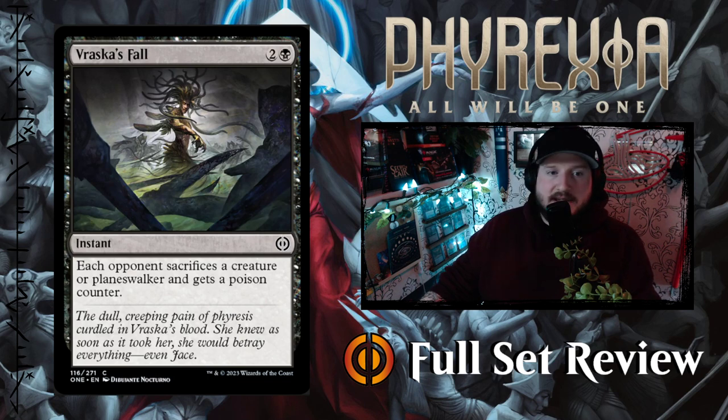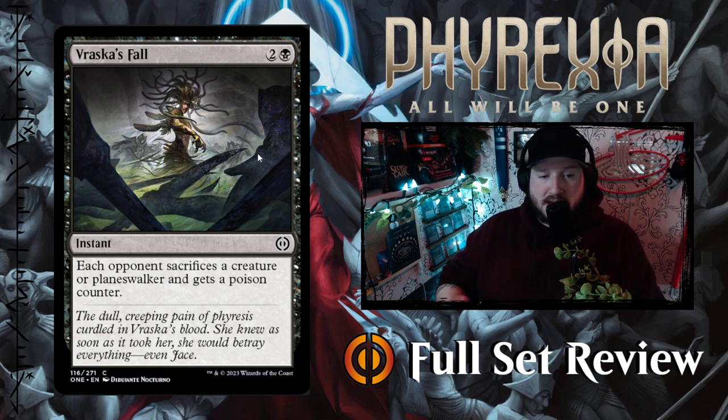Next up we've got Vraska's Fall — two and a black for an instant. Each opponent sacrifices a creature or planeswalker and gets a poison counter. It's not great, but it's a nice easy way to put poison counters on opponents if you haven't gotten that train rolling. They have to sacrifice something as well. I might include one of these in a Constructed deck — I'd definitely include it in a Limited deck.